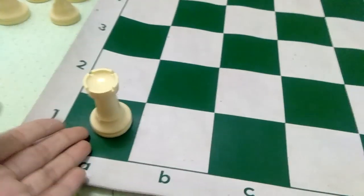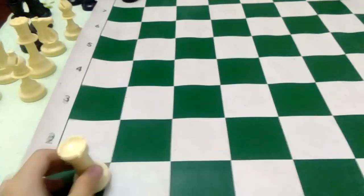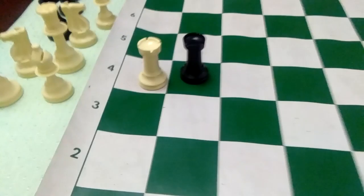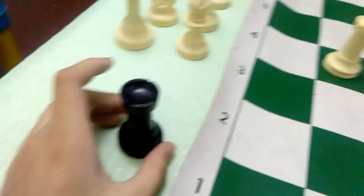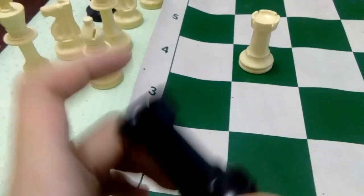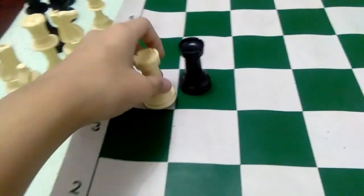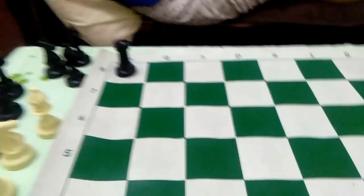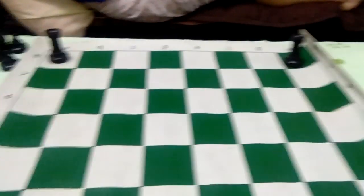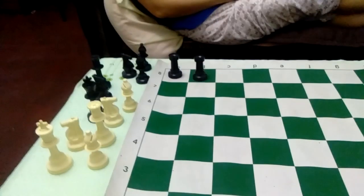The next one we're going to teach you is about the rooks, or the castles. The rook can move anywhere — sideways, forward, backwards. But they cannot move when there's something in their path, though they can capture anything that's in their path. They cannot jump over other pieces — that would be illegal. These are very powerful, but they're not as powerful as the queen.